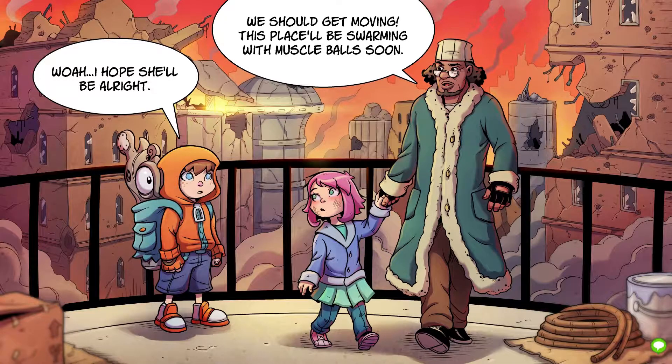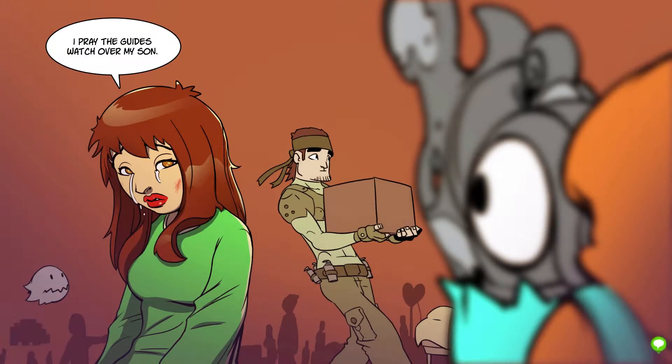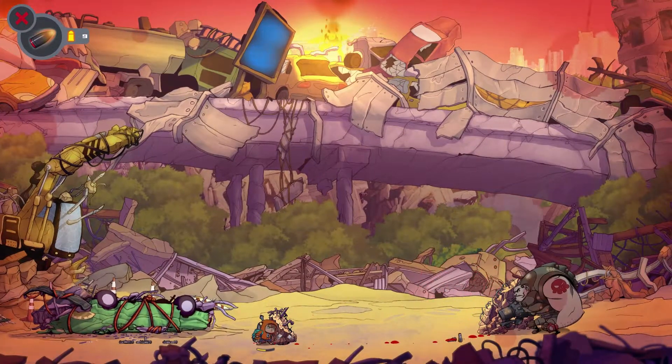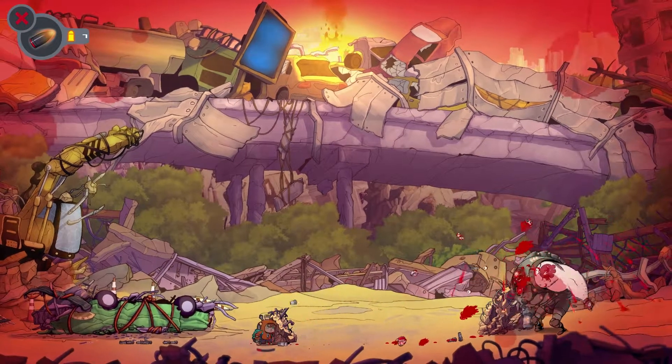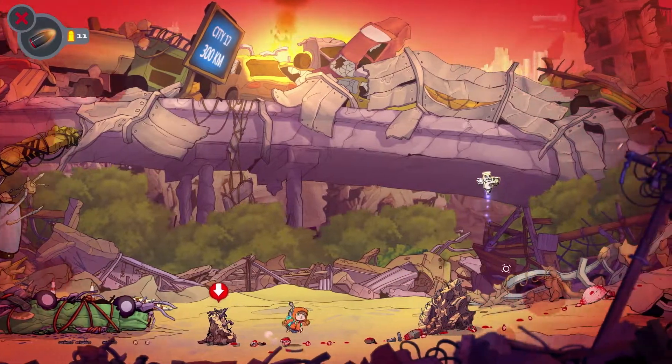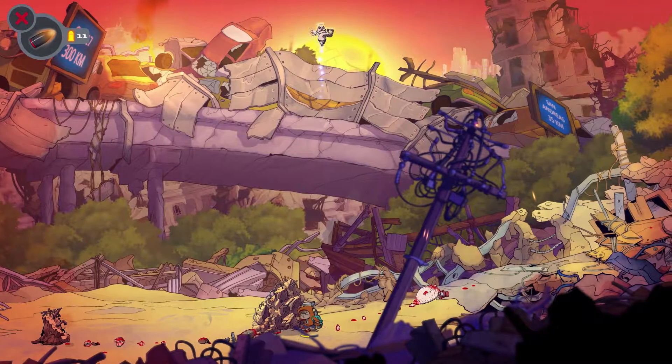The writers use a generic story to set up a lot of great references to past games and take shots at stereotypical game design choices over the years, such as infinite respawns or playing minigames for rewards. Rise and Shine isn't the first game to break the fourth wall, but when it does, you can't help but smile at how ridiculous some of the situations are. A game that can make fun of itself and not take itself too seriously is pretty enjoyable. The ending felt a little anticlimactic and predictable, but still left me wanting more.